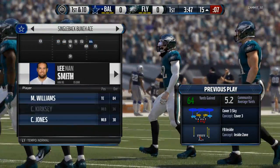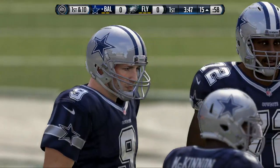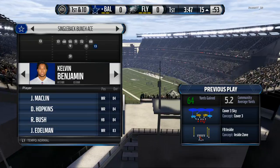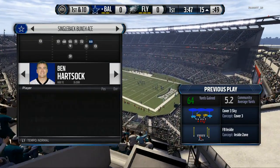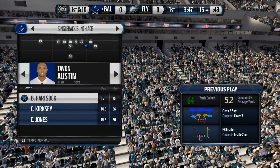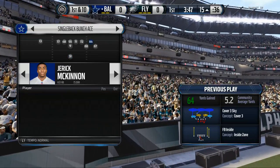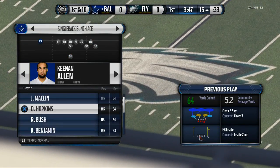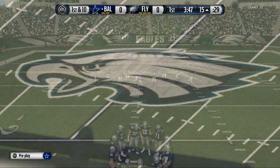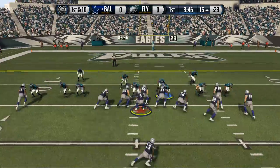We're going to have a little issue getting the snap off because I think we're having some lag. We'll go down into our single back bunch base set — this is what we like to do, we like to run the ball out of this. At the 15-yard line, this is a good opportunity to pound the rock and try to get in. We kind of script our first play as that fullback inside most of the time, and we normally have some pretty good success with it.